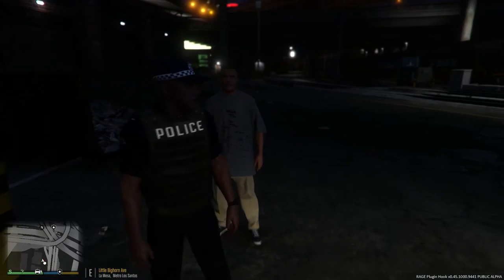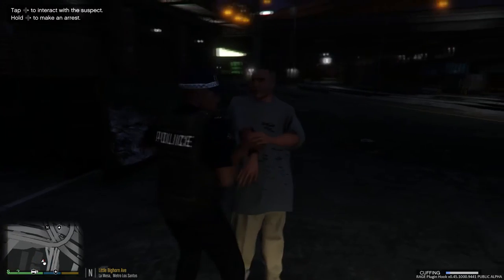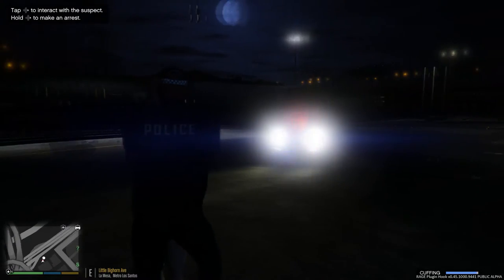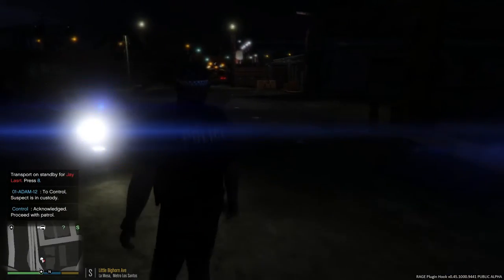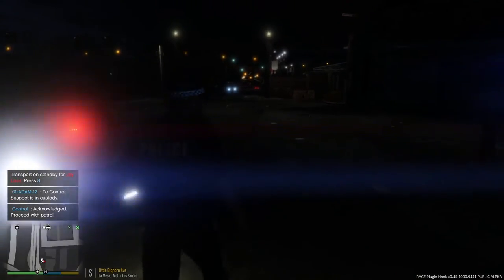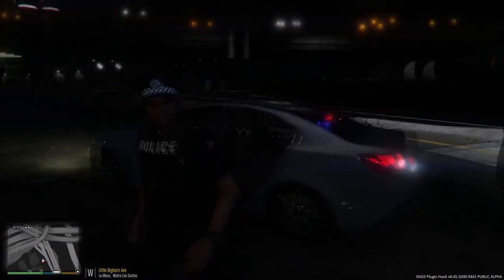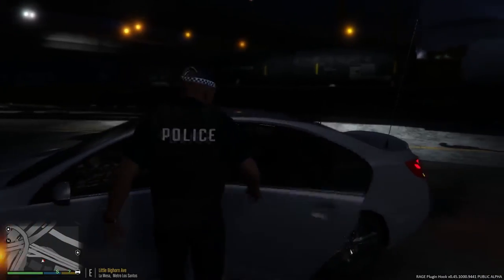We're going to go ahead and place him under arrest. Sir, you're going to be coming with me tonight. We've got an arrest warrant - code 4, copy. Code 4. No additional support needed. We'll go ahead and take him down to the station ourselves. Get in the car, and then we'll resume our patrol.